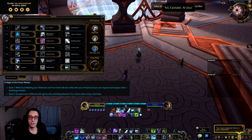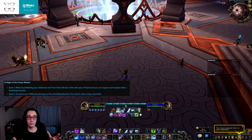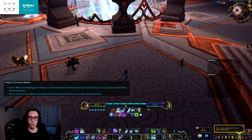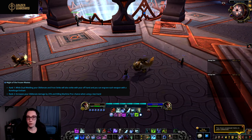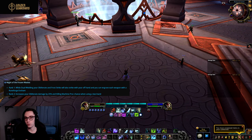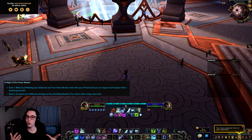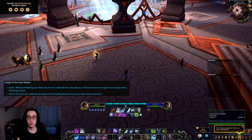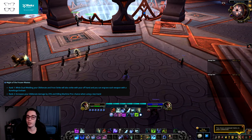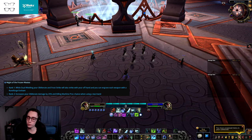That 25% on Obliterate damage and slightly higher Killing Machine proc rate might be enough to bring two-handed Frost in line in an Obliteration build. However, I still don't think two-handed Frost will compete with dual wield, especially with the Breath of Sindragosa build, because losing a weapon enchant is such a huge deal. You need to choose between losing either your Razor Ice or your Fallen Crusader enchant — and Obliterate now does frost damage on a KM proc, which further favors double Runeforges.